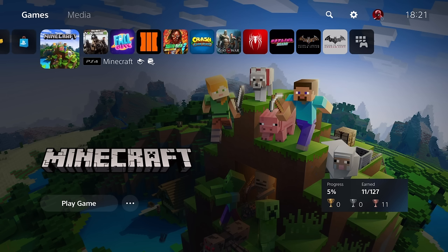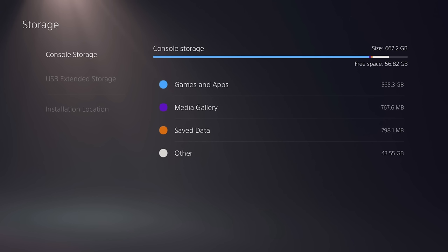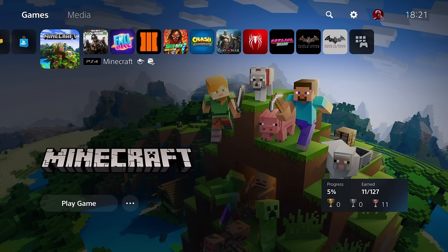I just started trying random things hoping that they would work, watched loads of videos but none of them really helped. So the first thing you're going to want to do is delete the game. Then go into your PlayStation storage, go into save data, look for Minecraft and delete all of the save data for Minecraft. Once you've done this, start downloading Minecraft again.